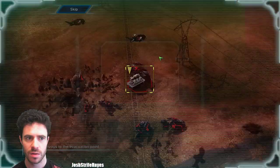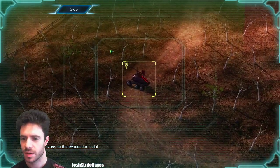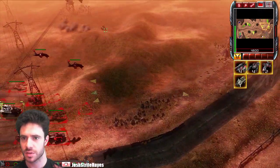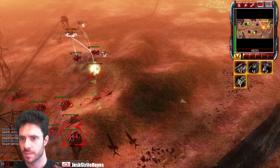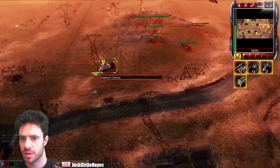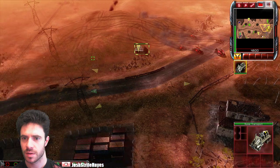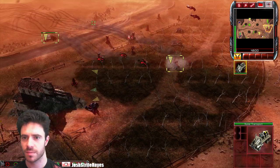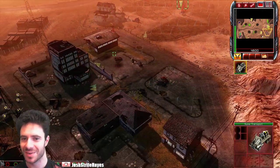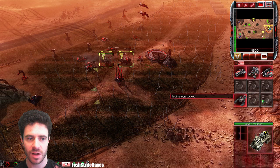Excellent. Escort to the evacuation point. Escorting to the evacuation point. The evacuation point is pretty much right there. I can't see any GDI coming in. Look at that — now we've got a base! We've got anti-air, we've got some stuff going on. Keep going over there. Can't build avatars, which annoys me.